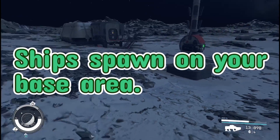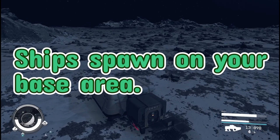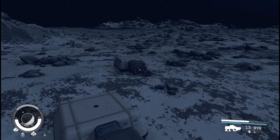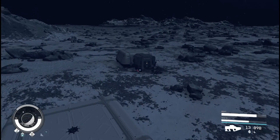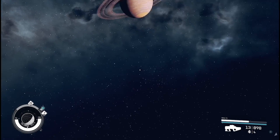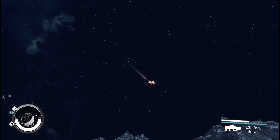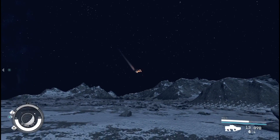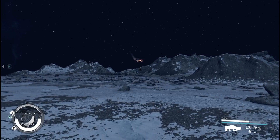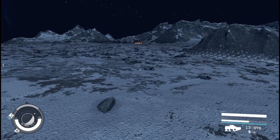Make a base. Ships spawn at your base area — they do — but they also spawn other places as well. You can find a random place on a planet, but ships will spawn at your base area more. This one here: they're not here to raid your base, but they will land.